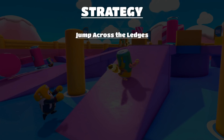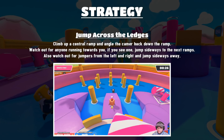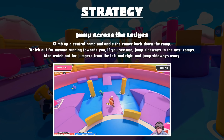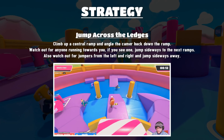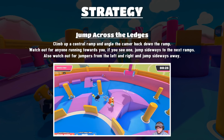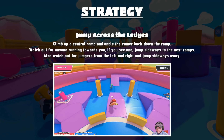The next strategy is jumping across the ledges. Climb up the central ramps and angle the camera back down the ramp so you can see anyone coming from where you just came from. Watch anyone running up to you on that ramp, and if you see one, jump to the ledges next to it. It's always best to jump two ledges because some are ramped downwards and some are flat — you want to be on the flat ones as they're safer. Watch out for jumpers from the left and right and jump in the opposite direction.